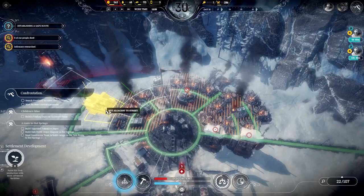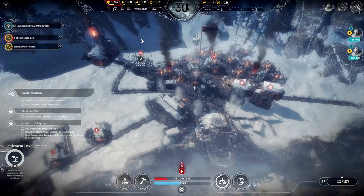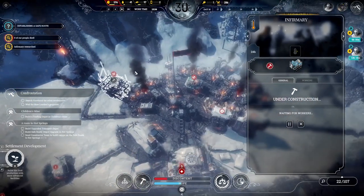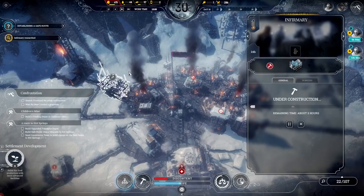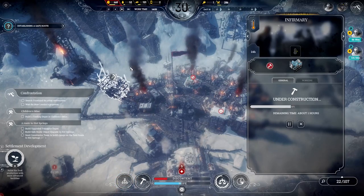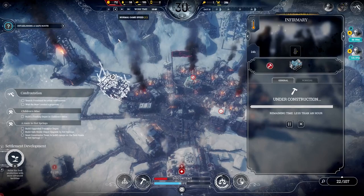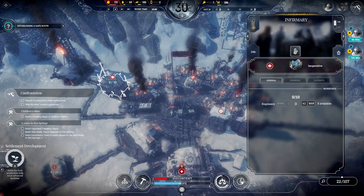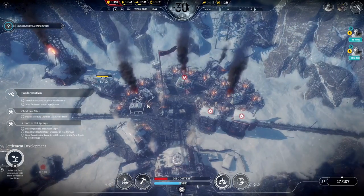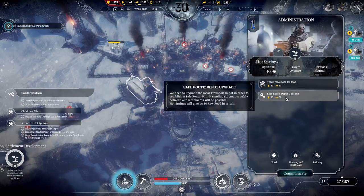Establishing a safe and fast connection between our settlements will help prevent such crises in the future. Our people might trust technology, but we can't always see its uses. We offer steady food shipments every two days if you build a safe route to us — this would benefit everyone. We built that, we cannot eat it, but we can extend the range. Now build that thing quickly — come on, build it. And they will be saved.